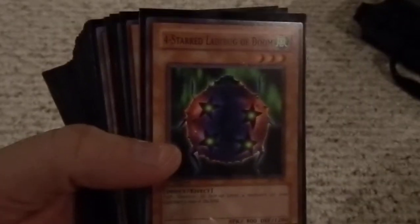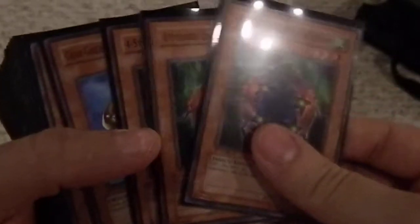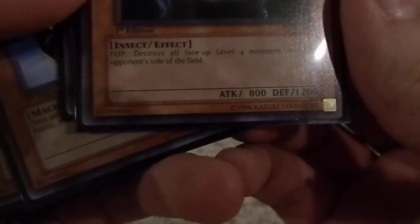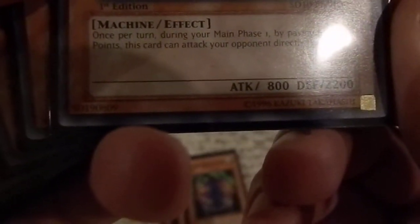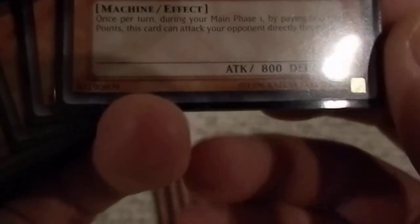I call this an absolute Burn deck, because it's not a stall burn, it's not a chain burn, nothing like that. It's just a flat-out Burn deck. I'm running three four-star Ladybug of Doom — flip effect, destroy all face-up level four monsters on your opponent's side of the field — 800 attack, 1200 defense. Three Gear Golem of the Moving Fortress, level four machine effect: once per turn during your main phase one, by paying 800 life points, this card can attack your opponent directly this turn. 800 attack, 2200 defense.